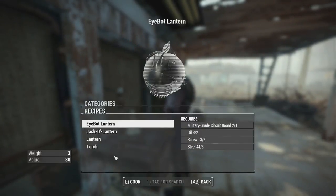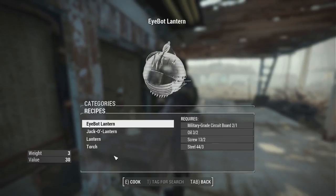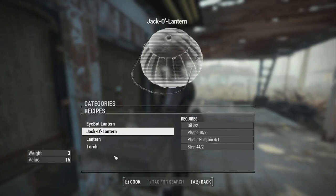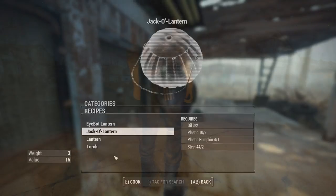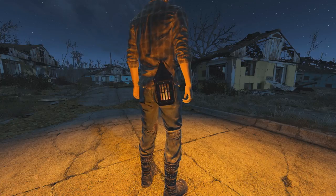What this mod does is it adds three different lanterns and a torch. All of these you can craft at the chem station. Most require oil and steel and some other specialty items. The lanterns that are offered are just your basic lantern, your jack-o-lantern, and your iBot lantern.